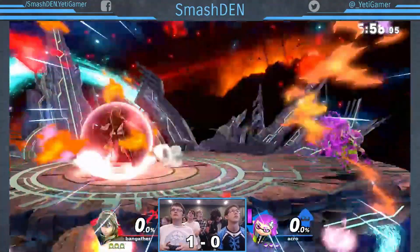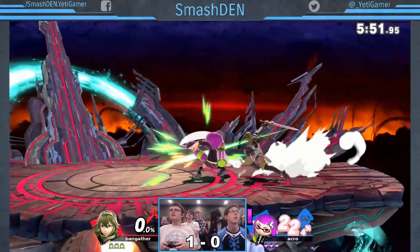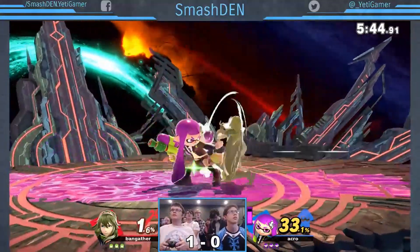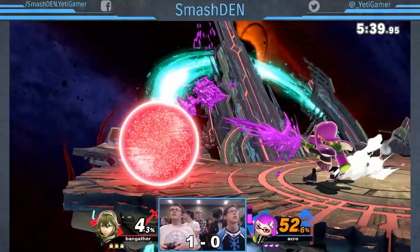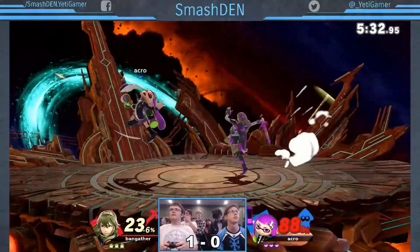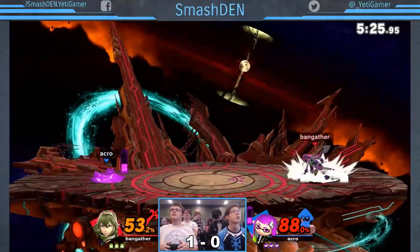And here we are in game two, we're playing Final Destination here, both running back the same characters. Normally you would expect the loser of game one to switch off, but Acro did get really close coming back on that one, so I totally understand why he's sticking with the Inkling here. But once again, Bangather with the early lead. All we have on Bangather for damage is the early chip damage from a grab by Acro. He got a little paint on himself, gets buried, but is able to get out before Acro can get any extra damage in — that's a missed opportunity.